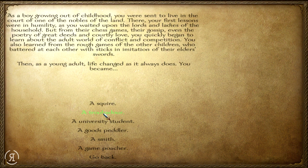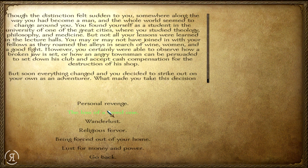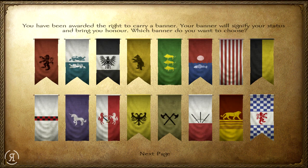For early life I usually like to pick the top options. I'll be going with University Student - that will give us a little bit more intelligence, and I'd like that. Personal revenge motivation of course. Now we get to take a look at the banners; I'm pretty sure some of these will be familiar from other mods.